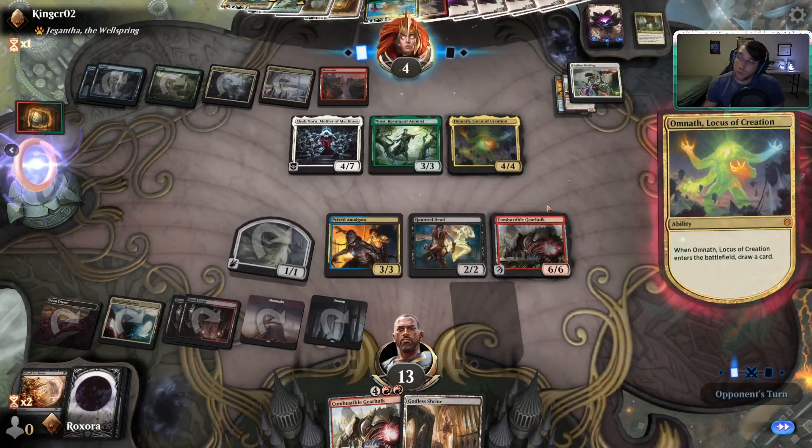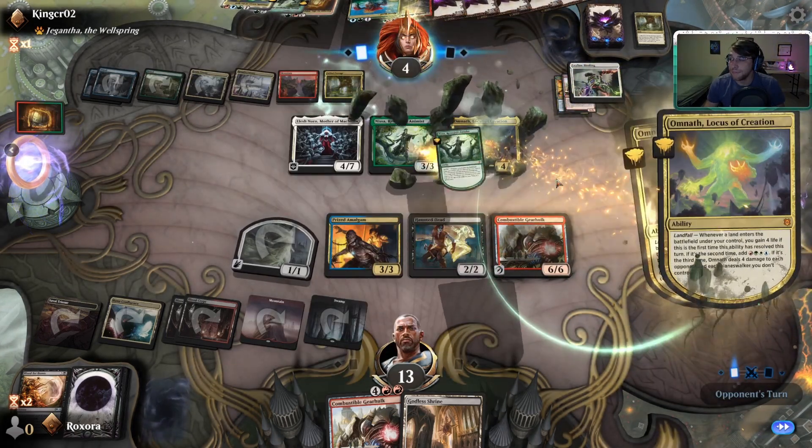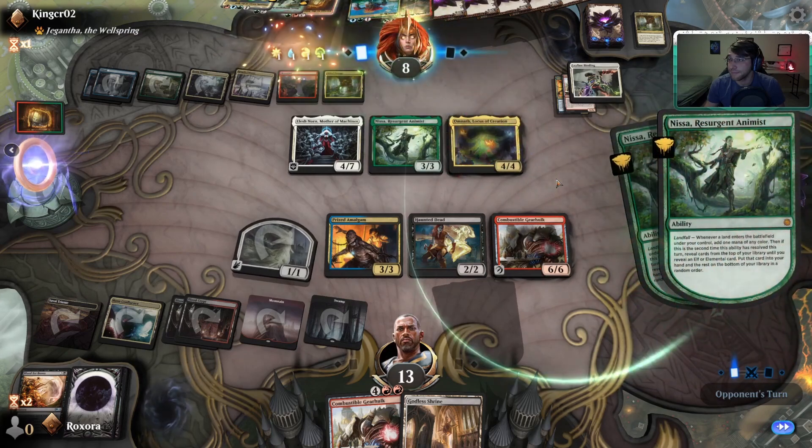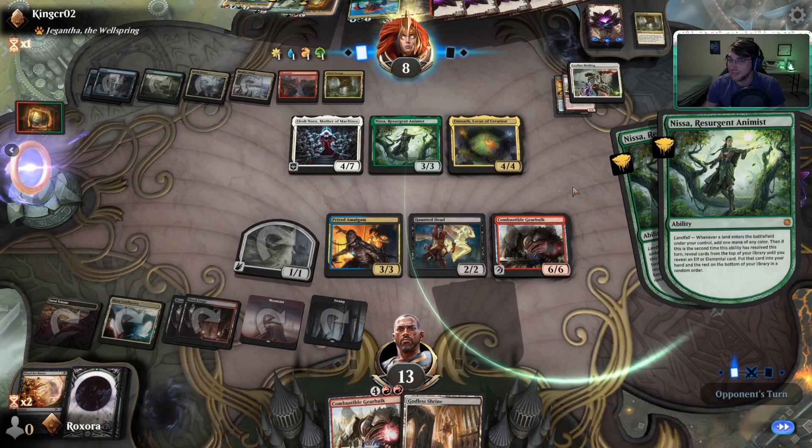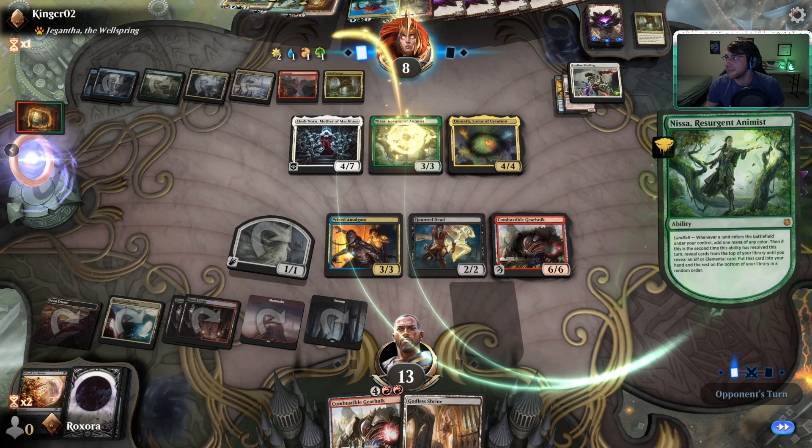They're on four permanents so they have to deal with our spirit at some point. We don't have a good answer to Elesh Norn — it's an Omnath deck that just randomly has Elesh Norn. I hate this. We probably can't win — do we even bother sticking around? Probably not, yeah we're dead.